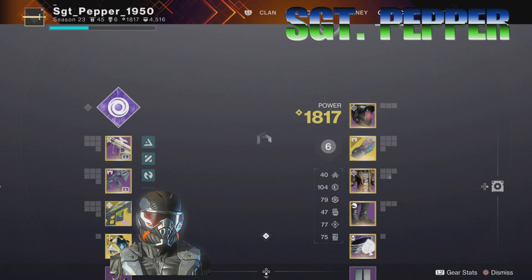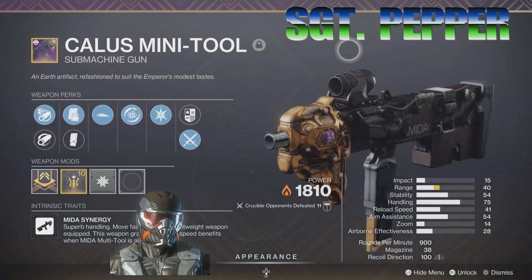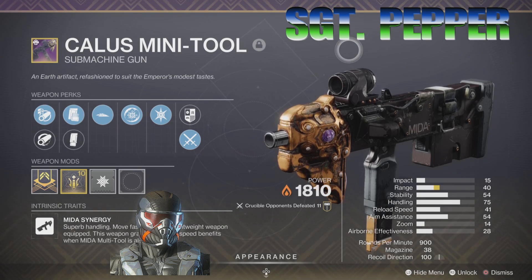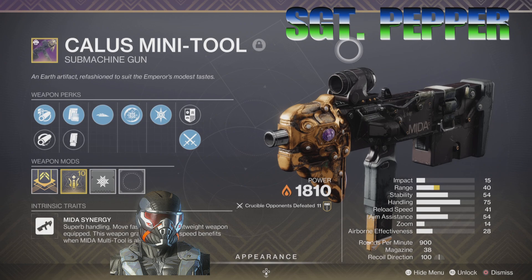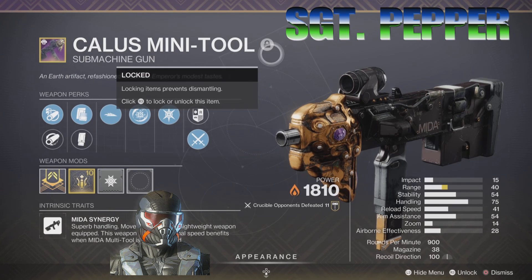I'm going to quickly pull up the Callus. All right, same impact damage. This one's got a range of 40. Stability 54. Handling 75. Reload is 41. Aim assist is 54. Zoom 28. Airborne effectiveness, 900 rounds per minute, 38 in the mag, and the recoil direction is 100.